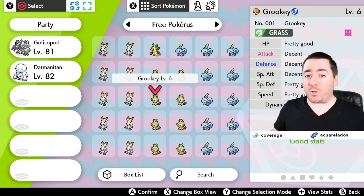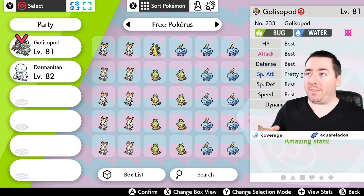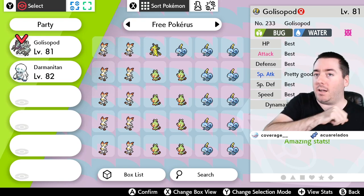But how do you get it? Unfortunately, if you leave it up to chance, getting Pokerus is a one in 8,000 chance of finding a wild Pokemon with it. What I do is I take a couple Pokemon that have it. You can see right above my head, this icon right here — that's the Pokerus icon.